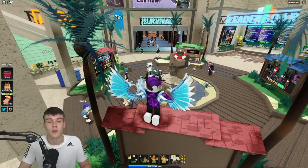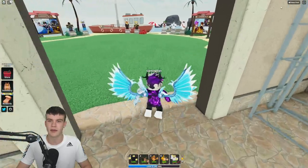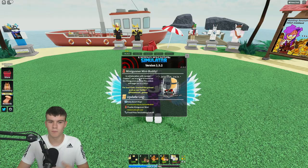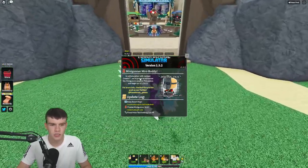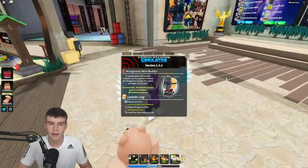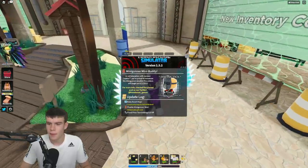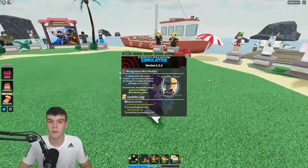Do not skip around because chances are you'll miss out on these new codes. I think we've got some new game news — yeah, there's a tiny mini update that's just come out. A minigunner mini buddy in collaboration with a company — we're proud to introduce the minigunner plushie. Orders will begin on the 2nd of September, which was about eight days ago.